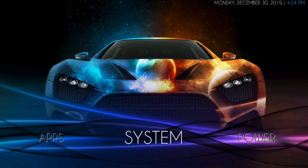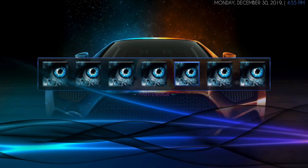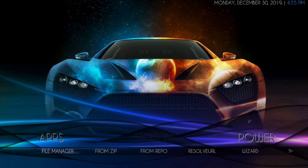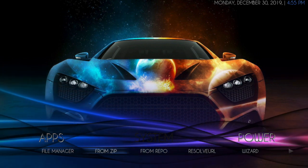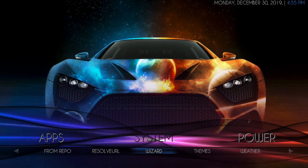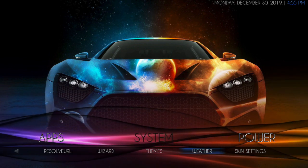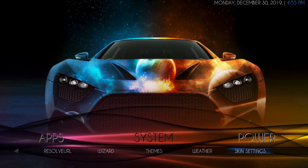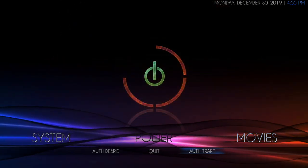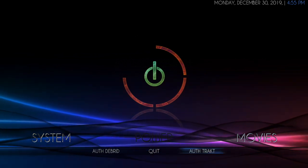Then you have your System. If you click up, you will get widgets from Electa for the wizard. Your submenu has File Manager, Install from Zip, Install from Repo, Resolve URL for your settings, the wizard, your themes (we'll get to that in a minute), your weather, and your skin settings. And lastly, you have Power. Your submenu has Quit, Authorize Debrid, and Authorize Trakt.